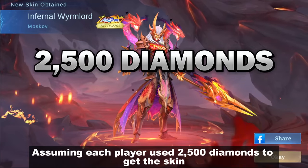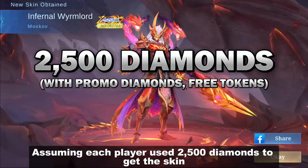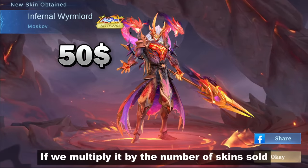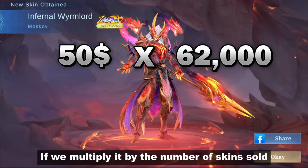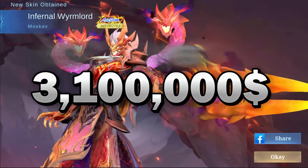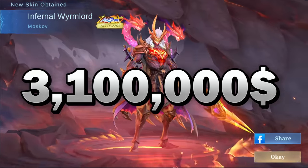Assuming each player used 2,500 diamonds to get the skin, which is roughly $50 — if we multiply it by the number of skins sold, that's approximately $3,000,000. Sana all.